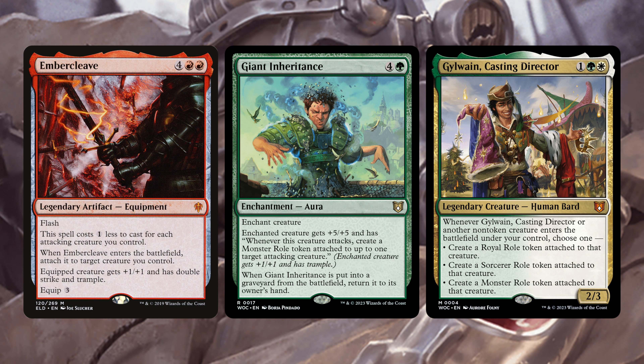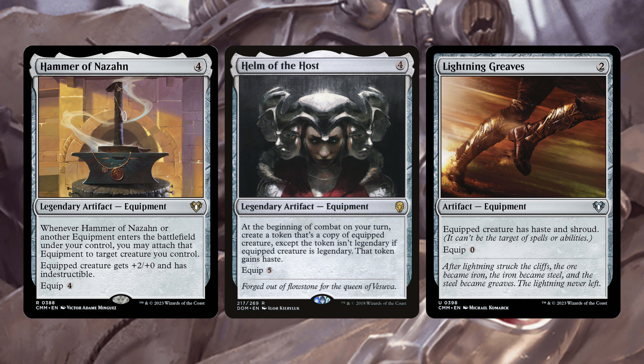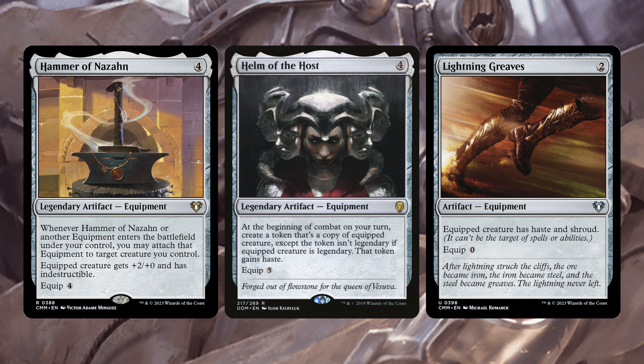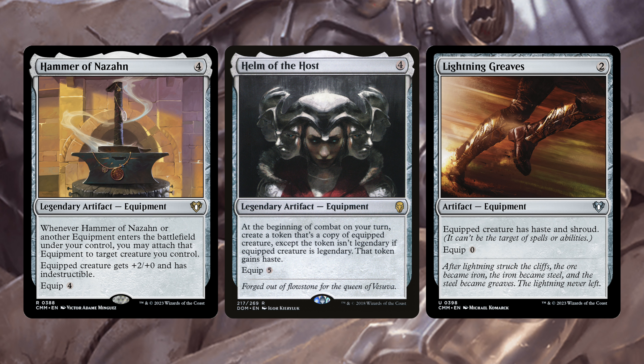Next we have Hammer of Nazahn, Helm of the Host, and Lightning Greaves. Hammer of Nazahn is probably one of the best cards in the deck — when it or another equipment enters the battlefield, you can auto-equip it to a creature, basically nullifying the equip cost. It also gives the equipped creature indestructible. Helm of the Host is a legendary artifact equipment that at the beginning of combat on your turn creates a token copy of the equipped creature. If the equipped creature is legendary, the token gains haste — so pairing this with Dogmeat lets us make more Dogmeats and generate a lot of Junk tokens. Lightning Greaves gives equipped creature haste and shroud and equips for zero.